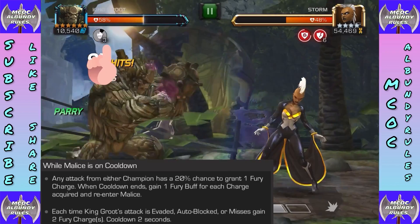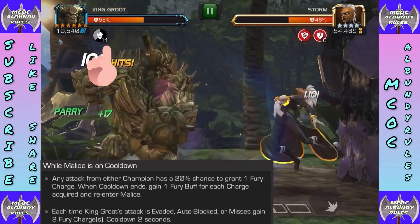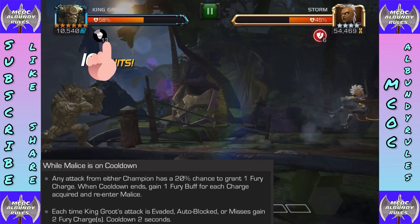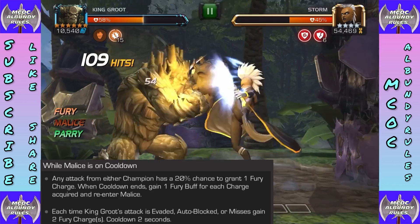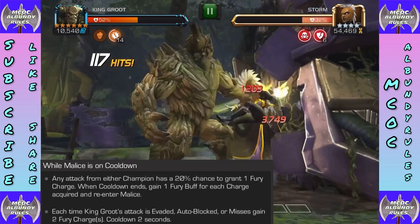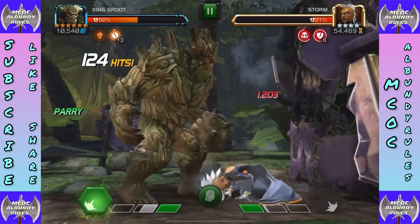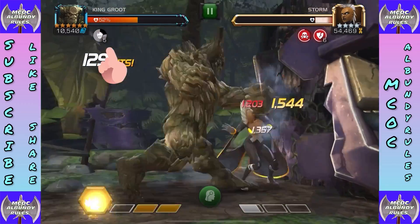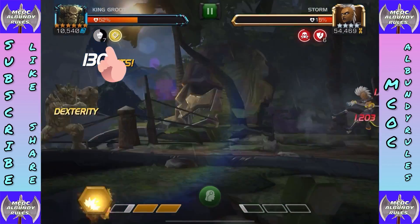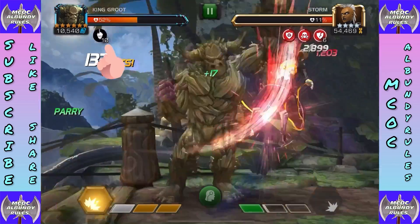When Malice is on cooldown, any attack from either champion generates one fury charge. One fury buff is granted for each charge when Malice cooldown ends. Watch this: you see this 13-second timer convert — boom — into those theories. Each time King Groot's attack is evaded or auto-block misses, he gains two fury charges. You want a lot of attacks going back and forth during the cooldown, because the moment Malice comes back, the higher the fury charges, the more theories you'll have.